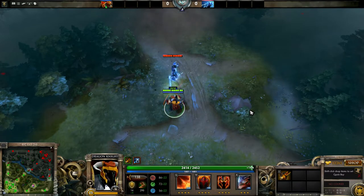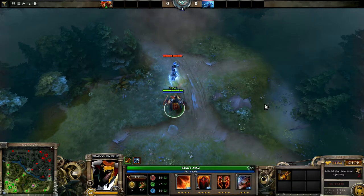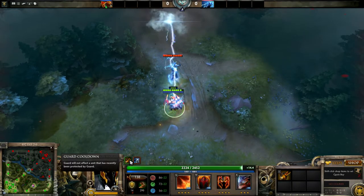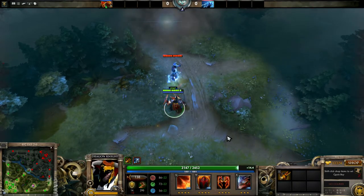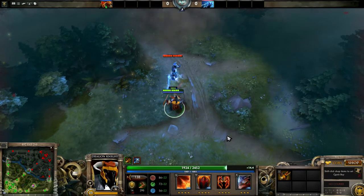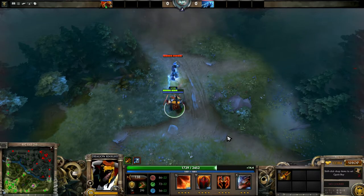So basically what I was supposed to do is block all the damage by using the Crimson Guard. So what you kind of saw there was something kind of cool, I guess.